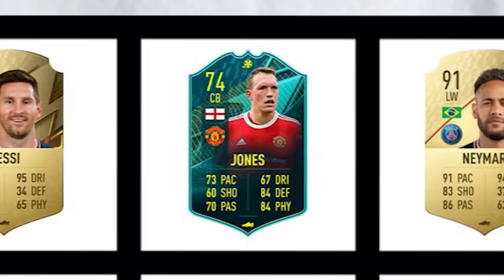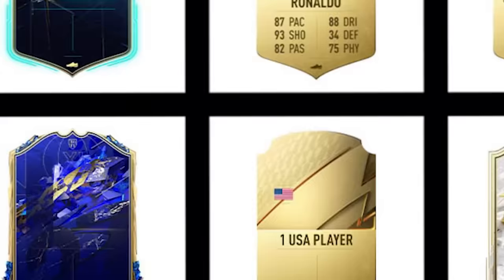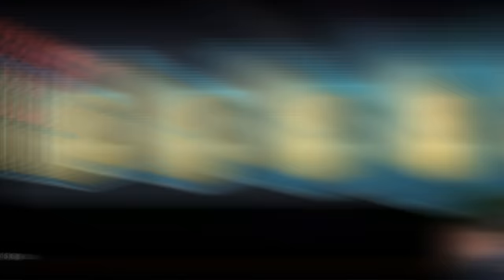Let me explain this checklist. We have to get Messi — any version of Messi. The Phil Jones card is there as the meme player — I just need to get one meme player. We need Neymar, we need Ronaldo, one team of the season, a 98-plus rated player, team of the year, one USA player, and one icon.